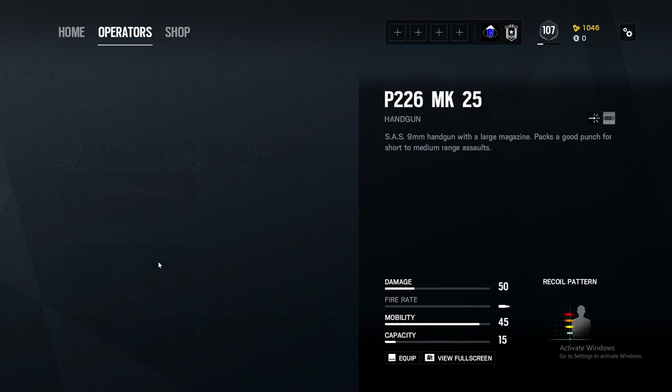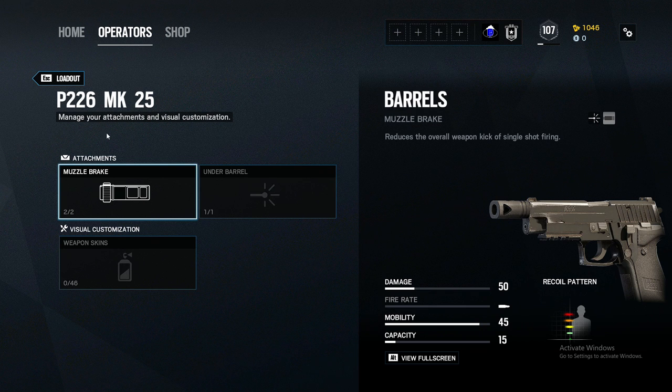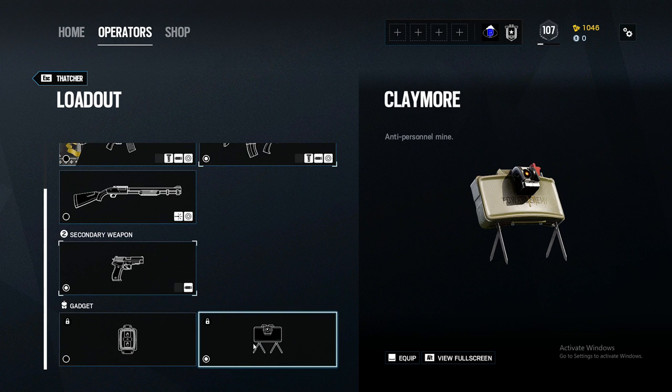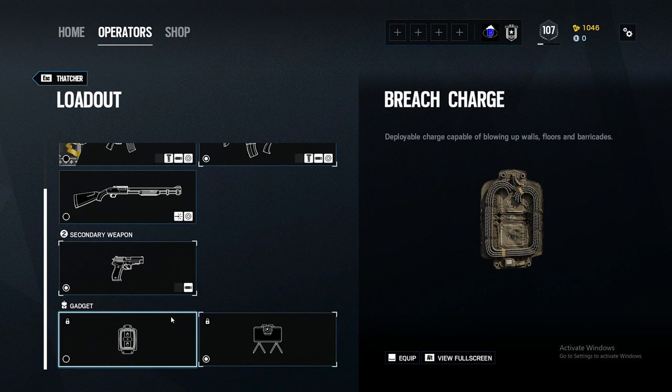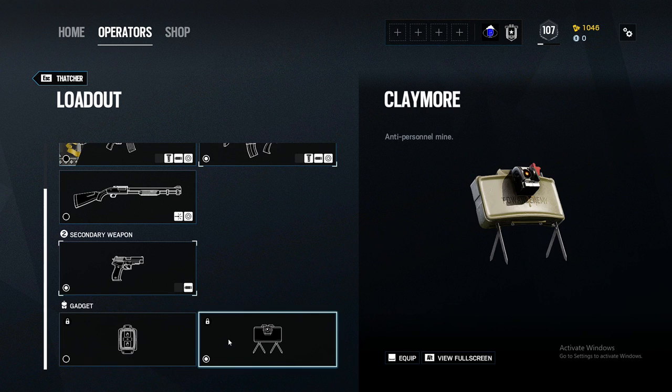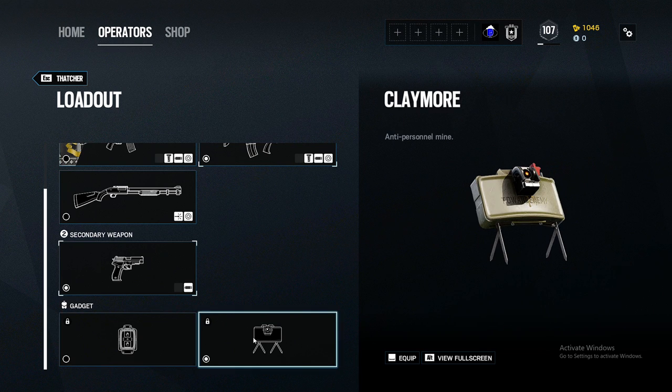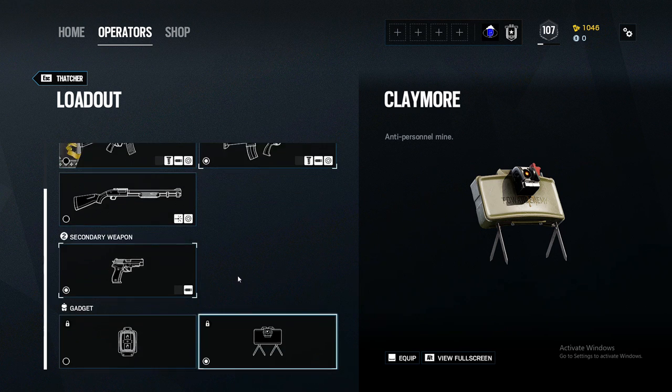Moving on to the secondary, the P226. Always run muzzle brake on pistols. For the secondary gadget, it gets a little complicated. For example, if you're attacking Café third-floor cocktail, run a claymore because you don't need soft breach there and the staircases make claymores valuable. But if you're attacking something like the bakery, you might want breaching charges. As a good rule of thumb, if you don't have two attackers with soft breach capability — like Sledge or Buck — run breach charges. Otherwise, claymores are really good for runouts when you're opening main walls. And that's really it for Thatcher's kit — overall, a pretty solid kit.